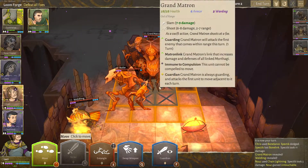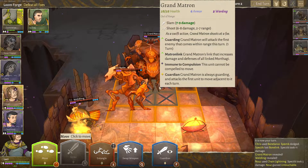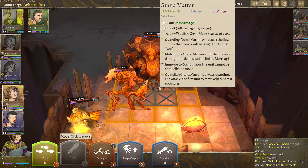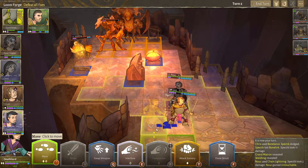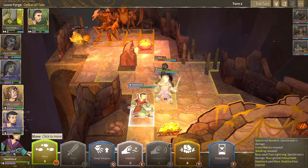Alright, so she's got Slam — melee. She's got Shoot, 2-7 range. She's got Guarding: Grand Matron will attack the first enemy that comes within range this turn. She's got Matron Link, Immune to Compulsion, and Guardian — always Guarding, attacks the first enemy to move adjacent each turn. So we gotta be careful with our melee boys. That's fine — we will use our ranged boys then. No worries whatsoever.